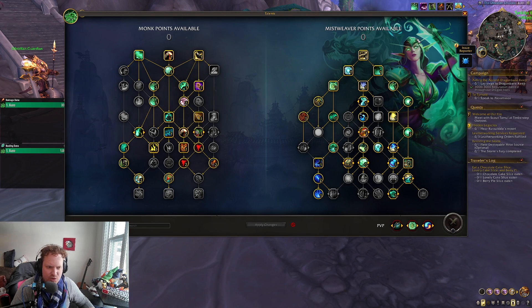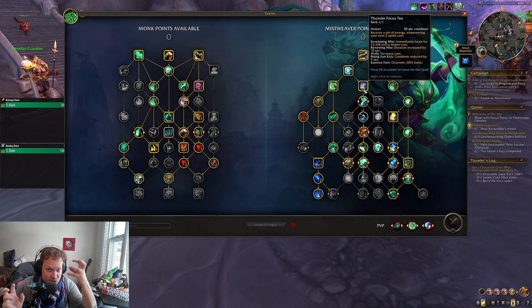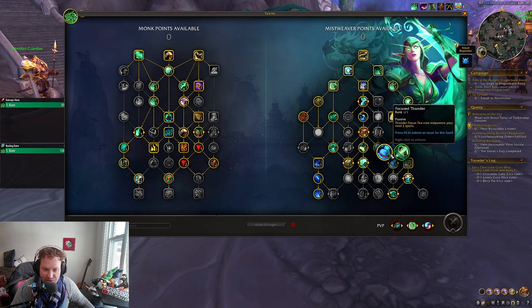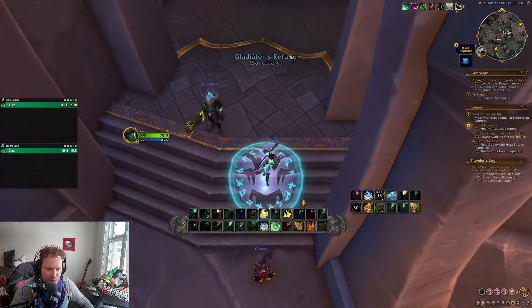Number one: Thunder Focus Tea is changing. Blizzard just talked about wanting to improve instant cast availability for Mistweaver Monk. Enveloping Mist immediately heals for 2,300 when you use Thunder Focus Tea, and it is now instant cast. This is insane because you can combo this with Focus Thunder and get two charges off that are both instant cast.